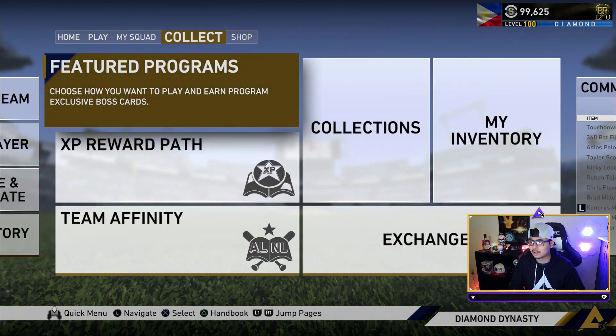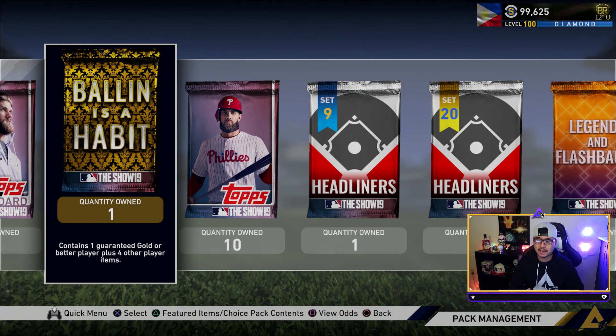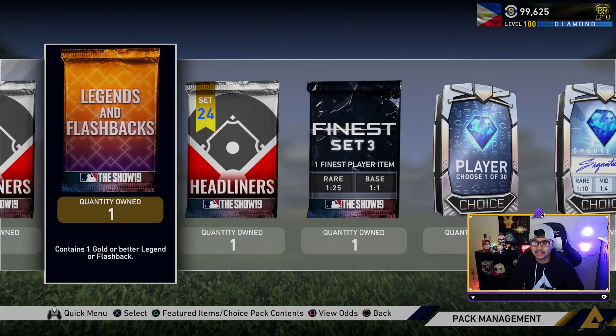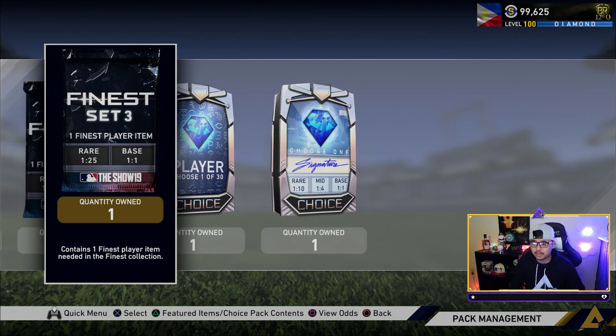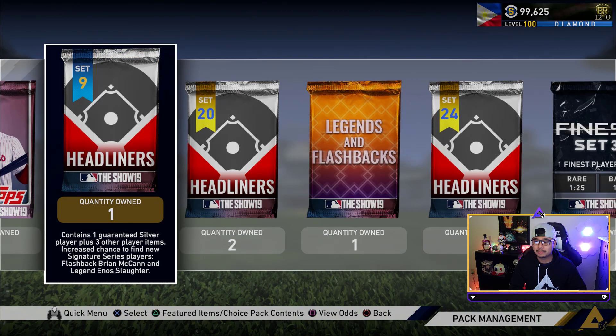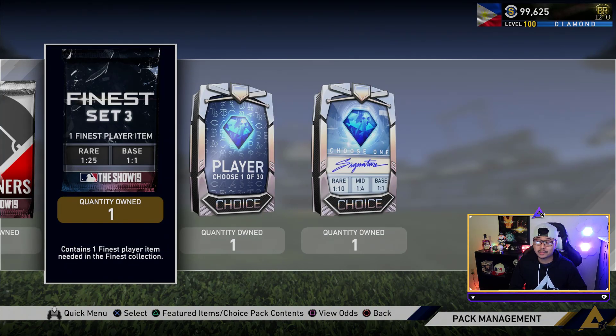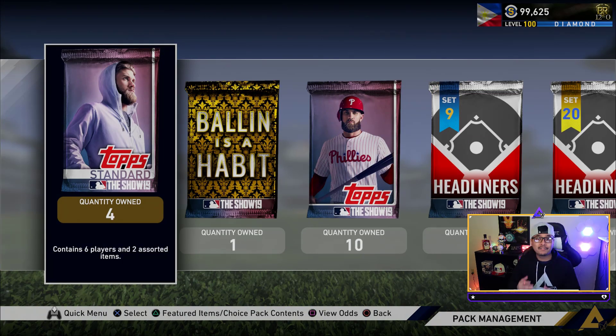Let's see which packs we can open from this conquest. We've got standard packs, Balls of a Habit, more standards, headliners bundle, legends and flashback, a finest pack from set one to set three, a 30-choice player pack, and the best one — the signature choice pack. Yes, you can get a rare out of it, so a 99 overall is what we're looking for today.